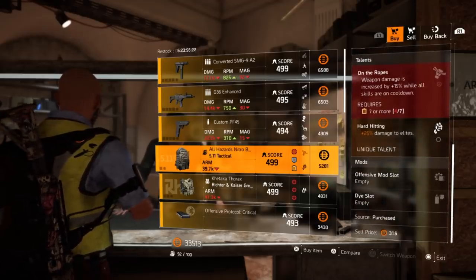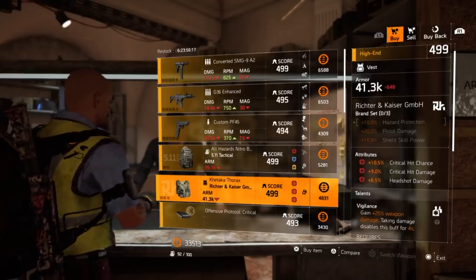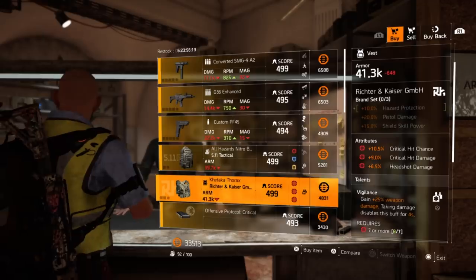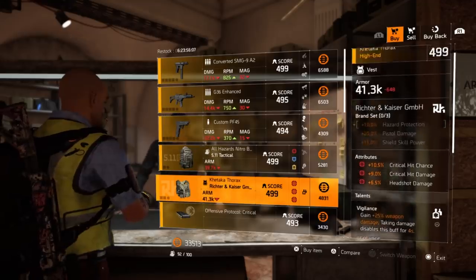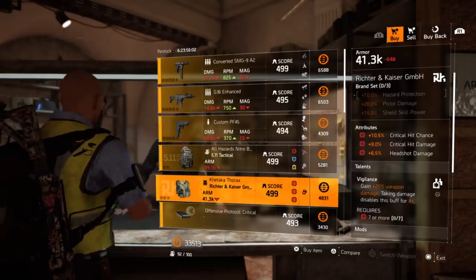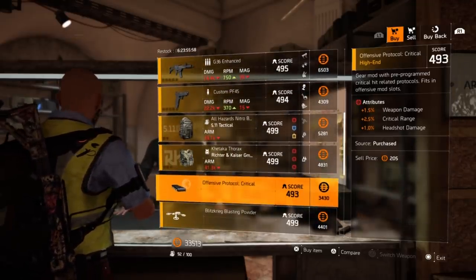Moving on, an RNK chest piece — this is not a bad chest piece, especially if you're looking for a pistol build or a decent one-piece, maybe to go with a crit build or a Crit/Vigilance setup. It's a pretty decent one, but kind of underutilized because it's really weak in the current state of the game.